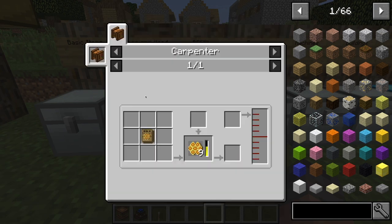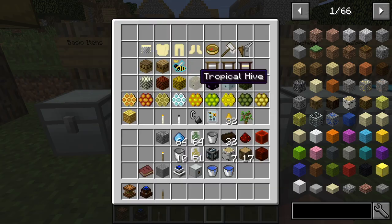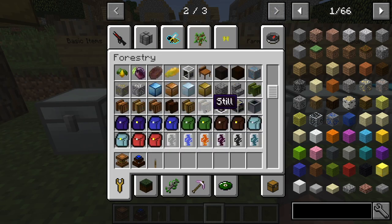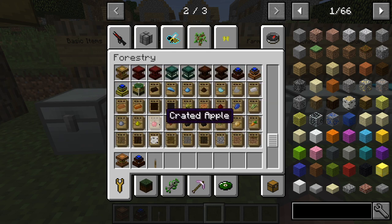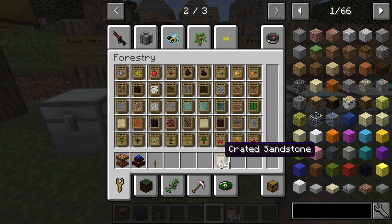Now I want to go over another cool feature that's been added — crates. It uses the same machine, the carpenter. How crates work is they basically save storage. You can see you've got apples, fertilizer, all this type of stuff that can be crated. It's basically taking all nine items and putting them into one crate, so you can get a stack of crates — which is actually 64 times 9 items.